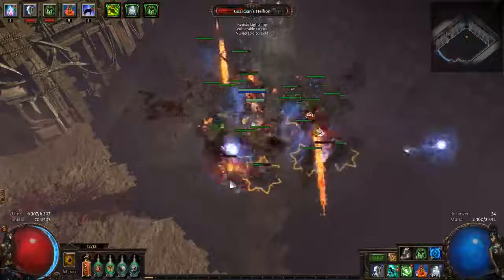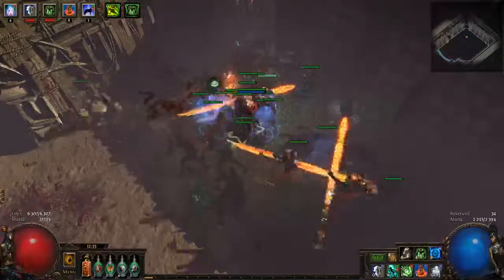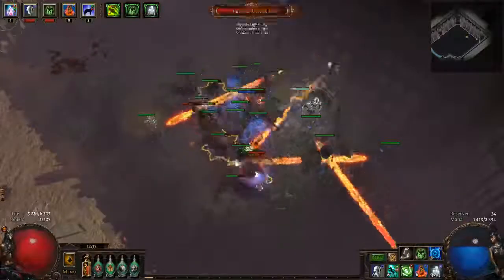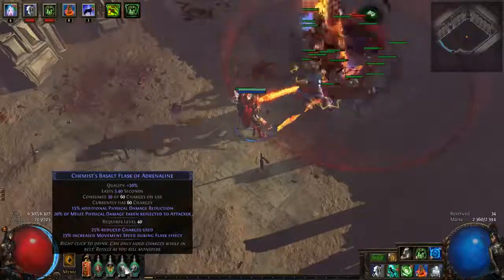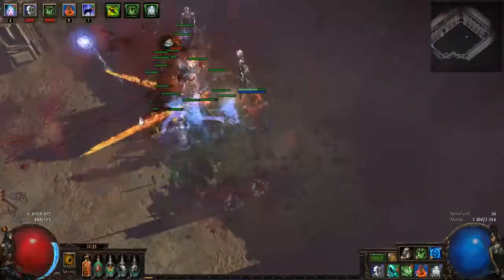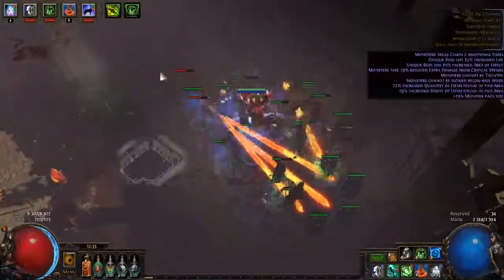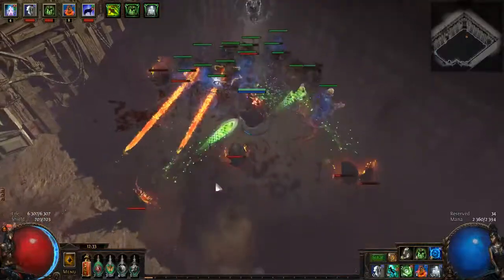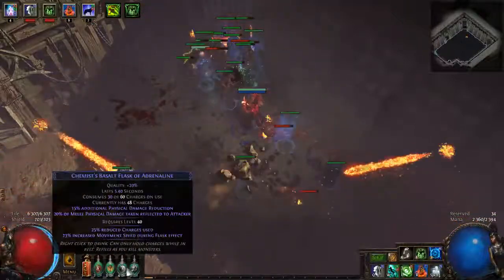Let's use some speed. I think it's this guy. It's pretty hard, pretty tough. I think here you're supposed to run through this, because he does a lot of damage. The mods are nothing special — like increased area and increased life. So if you have increased damage, they might actually be dangerous. But you just gotta be fast and right-click all your flasks in the proper order.